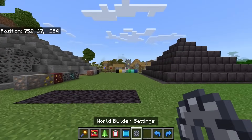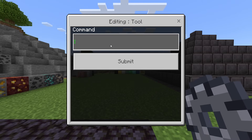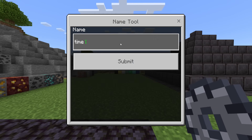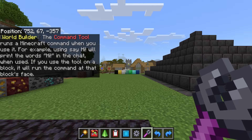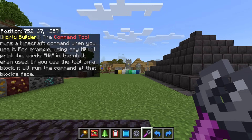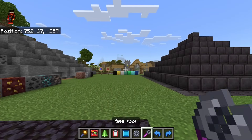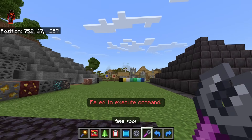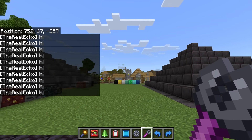Also available inside Settings is the Tools option. Let's start with the command tool. We'll do 'time set 1100' as an example — hit submit and name it 'time tool.' This will go into your inventory and lets you instantly change the time rather than typing /time set manually. You can set it to any command you want. As it says in the description, the command tool runs a Minecraft command when you use it — for example, 'say hi' will print 'hi' in chat. You could be quite creative or annoying with this one.